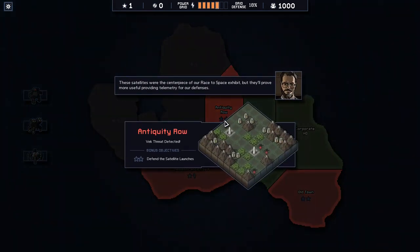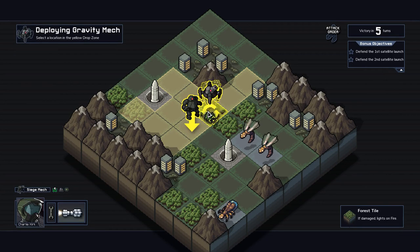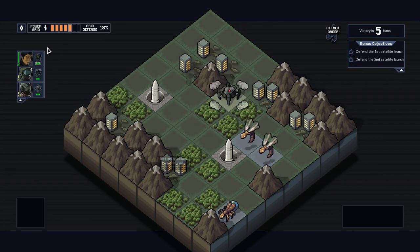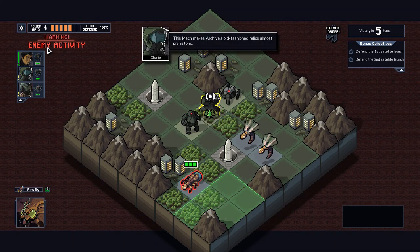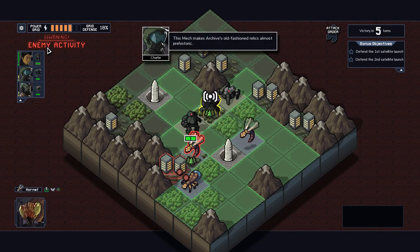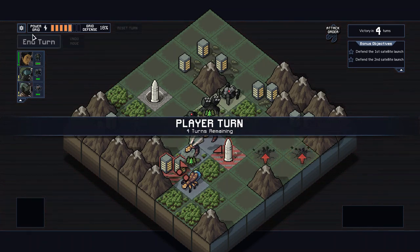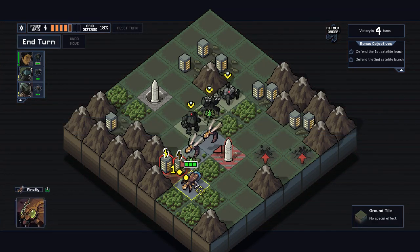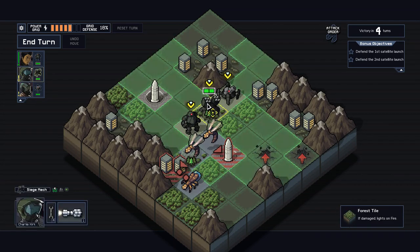Let's do the satellite launches — I like that one. Hopefully this time we can actually get the Vek to hit each other, because that's where this really shines. I see one good spot for an artillery right there, then we can flip them. I think we can kill all of these guys.